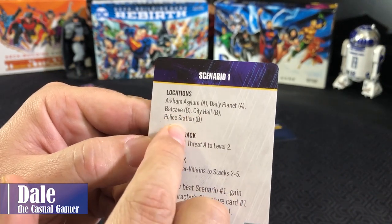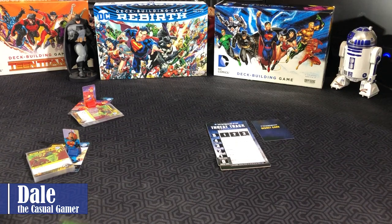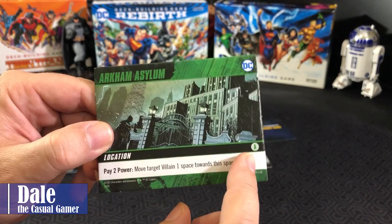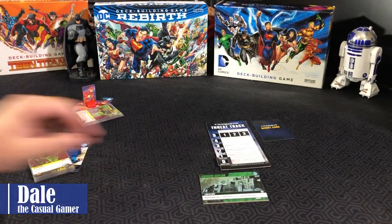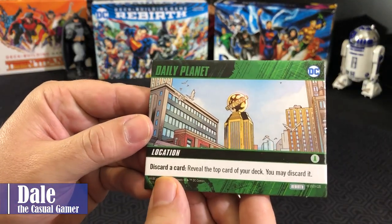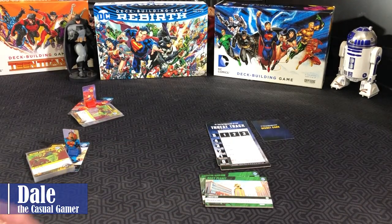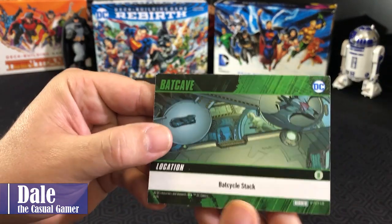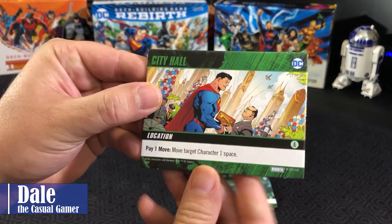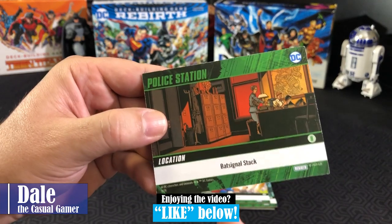The scenario shows our locations and whether they're going to be on side A or B. We have Arkham Asylum and the Daily Planet starting on side A. Then the Batcave, City Hall, and Police Station will be on side B. Arkham Asylum on side A: pay two power, move target villain one space towards this space. The Daily Planet also stays on side A: discard a card, reveal the top card of your deck and you may discard it. Then the Batcave on side B — we'll flip it over. And City Hall on side B uses the flight stack. The police station, also on side B, gets the Bat-Signal.